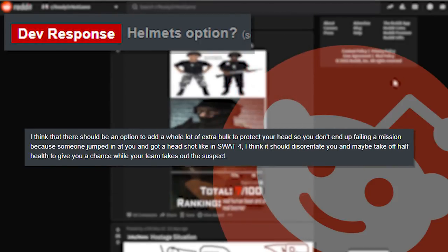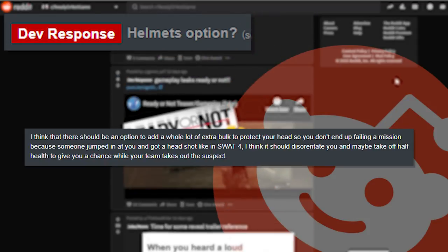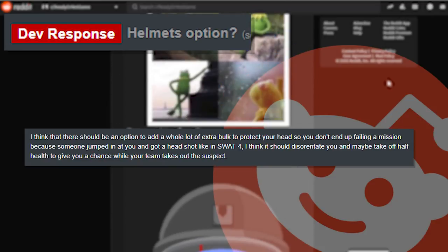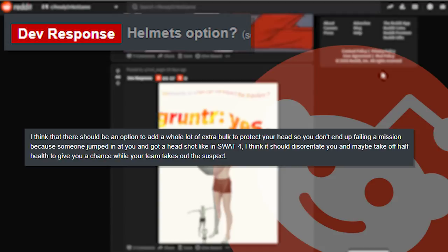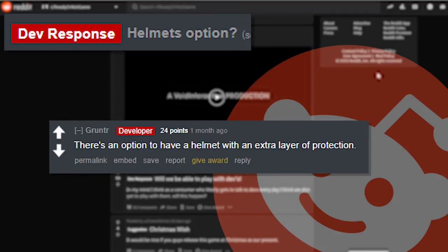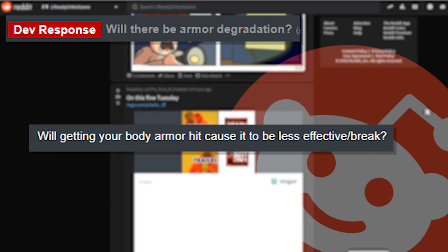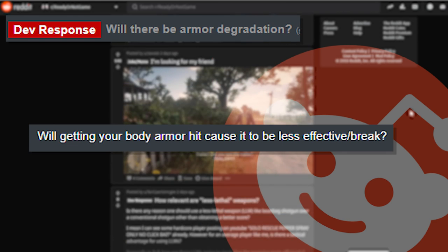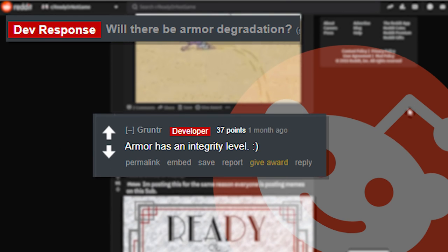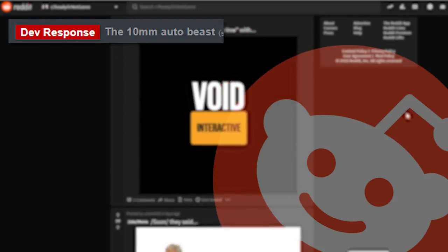Next: 'Helmet options — I think there should be an option to add extra bulk to protect your head so you don't fail a mission because someone got a headshot like in SWAT 4. It should disorient you and maybe take off half health to give you a chance.' The developer replies with 'there's an option to have a helmet with an extra layer of protection.' Next: 'Will there be armor degradation — will getting body armor hit cause it to be less effective?' The developer replies with 'armor has an integrity level.'